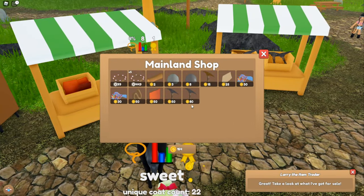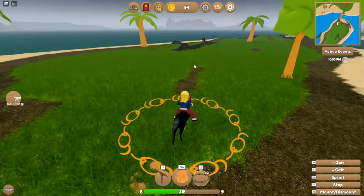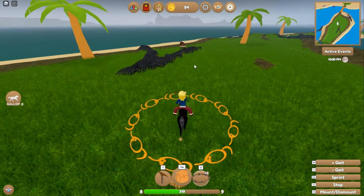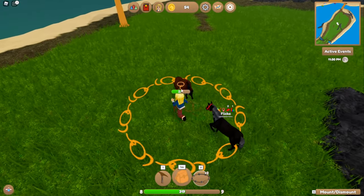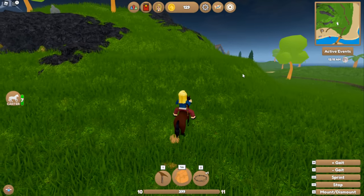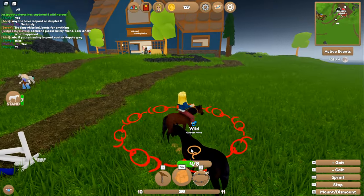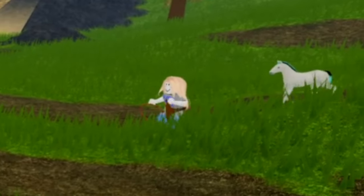I want to buy rope. I think we've already looked at that one — that one's a mare. So we're gonna go over to this one and see if this one's a mare. It's a stallion! Get him, get him! We're gonna go over to the breeding center and we're gonna get some foals. Oh, it's a stallion as well!